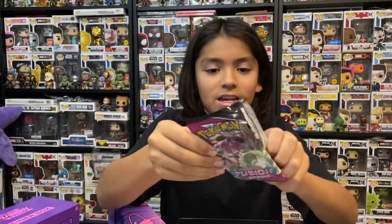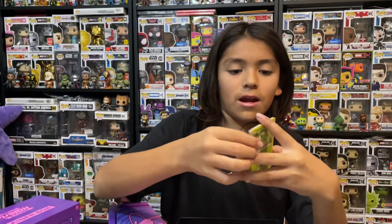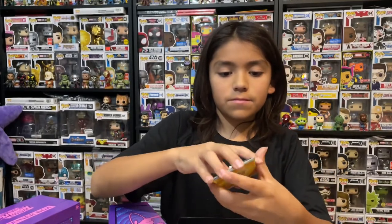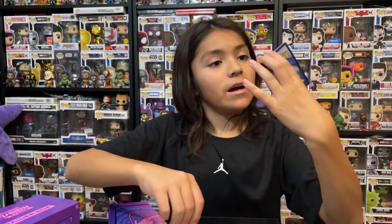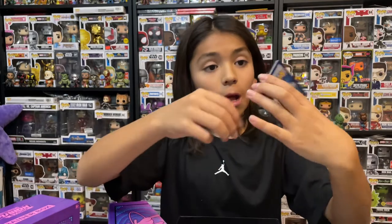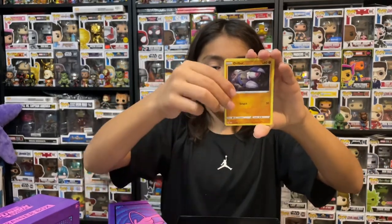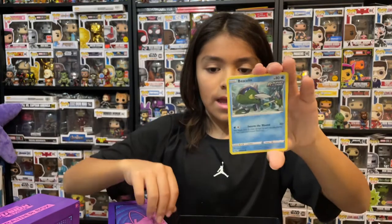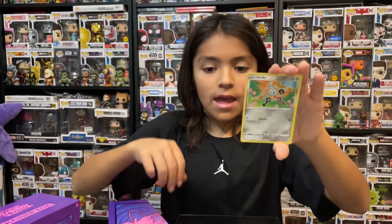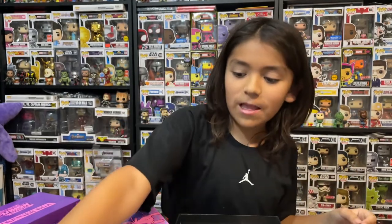A Genesect — I might not get Genesect V, but that's fine, I always have other chances. Here's the code card. First one is going to be an Electric Energy, a Sliggoo, a Klawitzer, some Gloom, a Caterpie, a Drifloon, a Shinx, a Buneary, a Basculin, a Reverse Holo Clefable, and an Absol. We didn't get anything on the last pack, but that's fine.